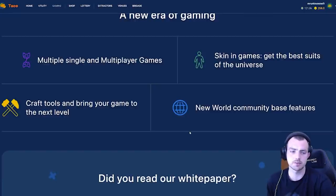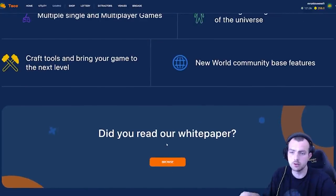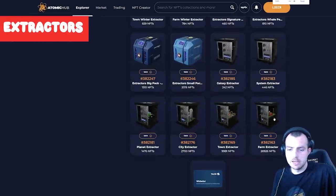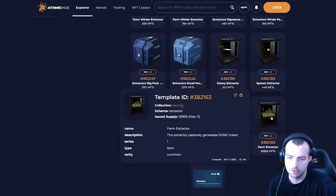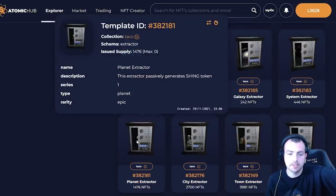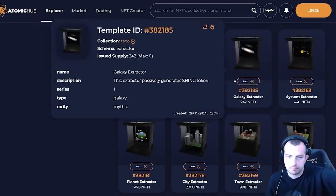They have huge plans for multiplayer gaming and creating a really user-friendly experience on WAX, which they do extremely well. We'll get into the white paper a bit later, but first let's look at what you can buy and why. Starting with extractors — there are six original types: Farm (common), Town (uncommon), City (rare), Planet (epic), Systems (legendary), and Galaxy (mythic).